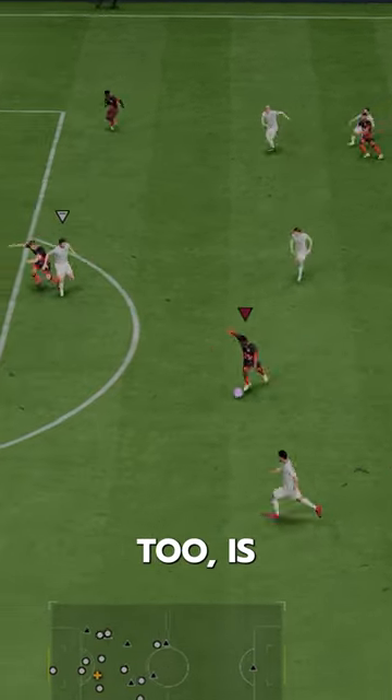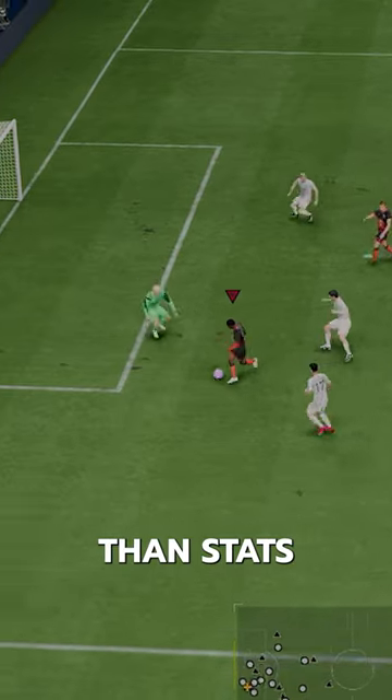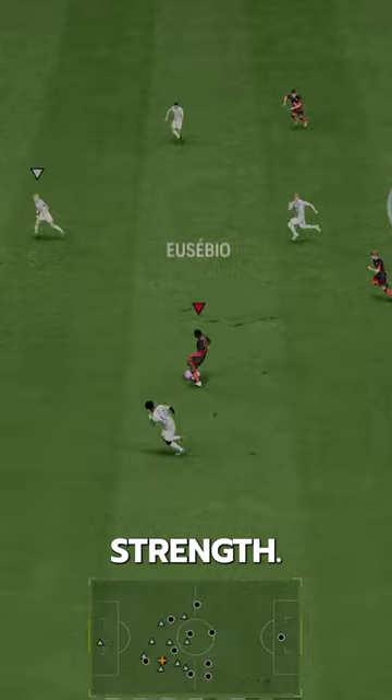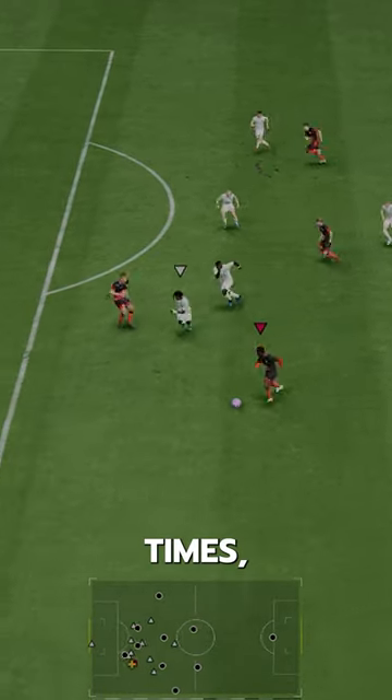One crazy thing I noticed is that his strength is ridiculously better than the stats show. He's 5'9 with 74 strength — pretty low — but this guy bodied Van Dijk a couple of times.